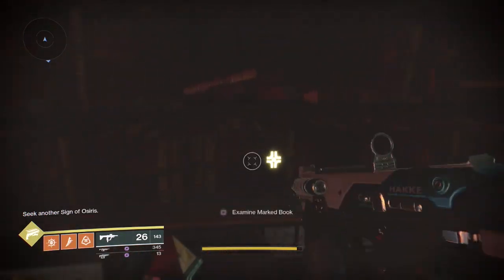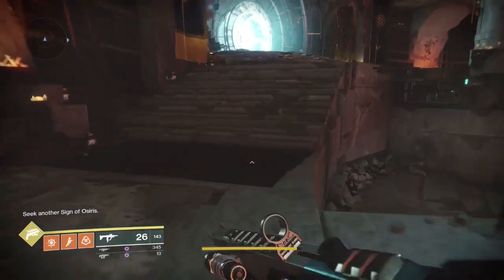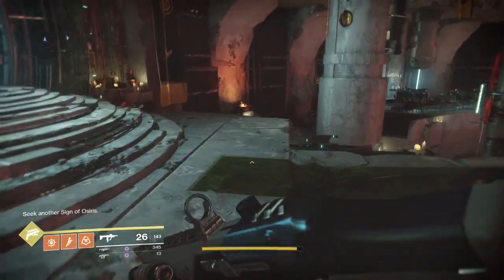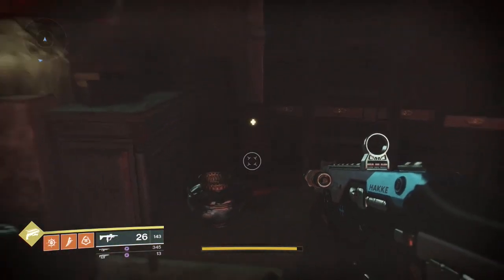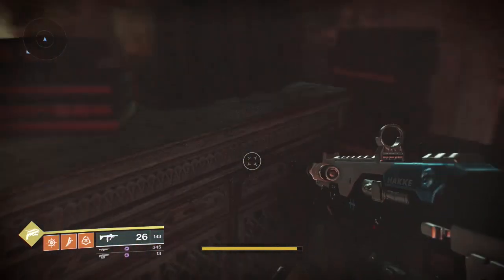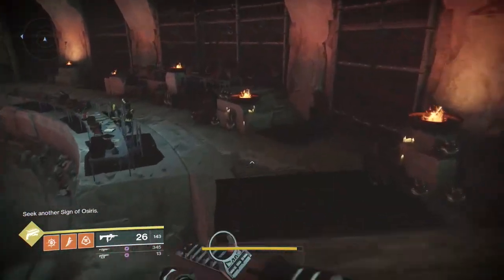They all have glowing little icons on them, so they're easy to spot. The next one we're going to be running across to the other side of this area, and down to the left where the ladder is — that's the third one. Pop that, then we're going to go back to where we were.